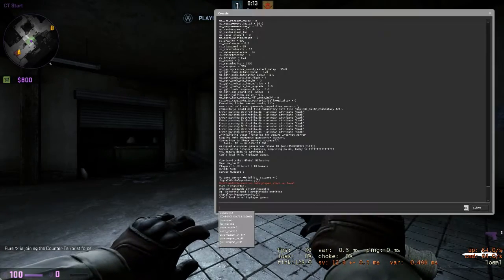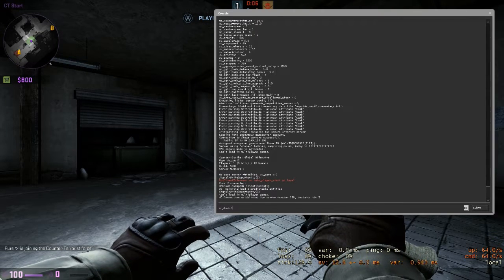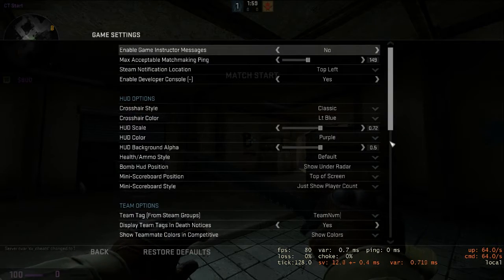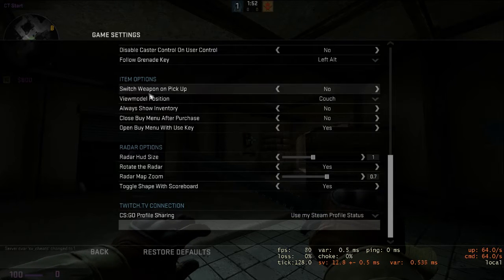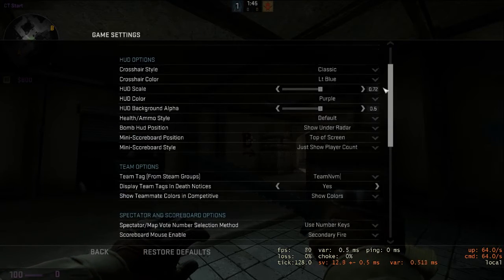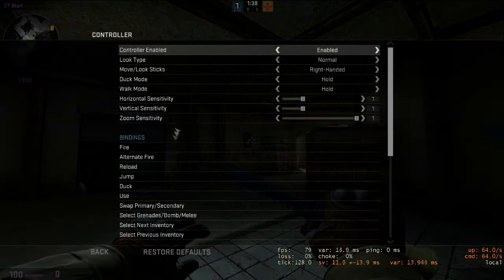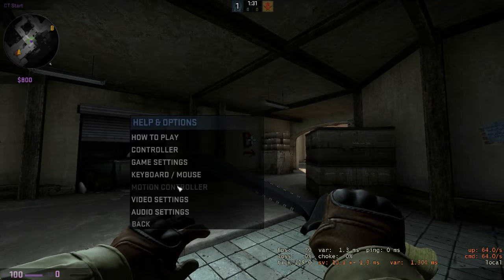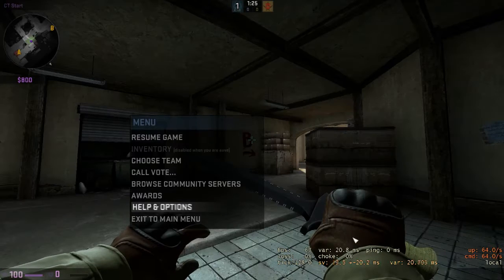Now that we are on the server, we're gonna start off by using the console. You have to enable your console. You just go into Help and Options, Game Settings, and then enable it. You just have to go on Keyboard and Mouse and toggle the console. So you can just go on the button with which you can toggle the console.